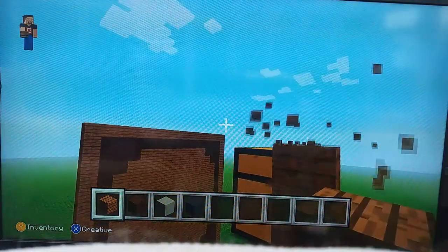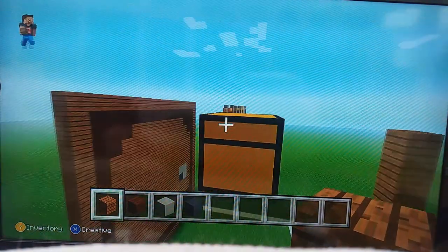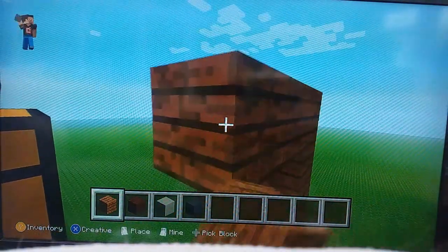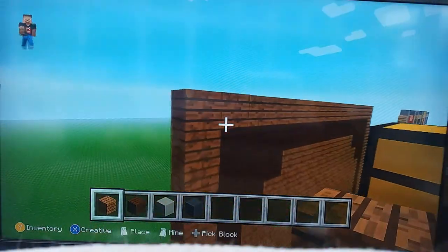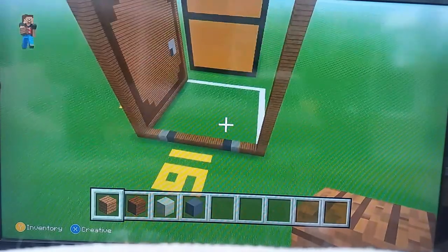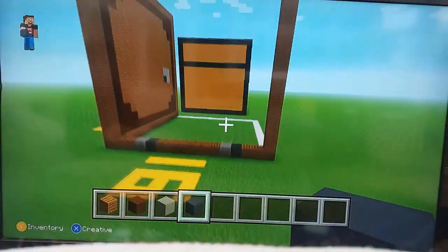I think I've gone one too high — actually no, it's one too low. I need to put one more on top; I was right the first time. So now all you want to do is connect the spruce planks: two spruce, light grey, grey. Come to the other side — two spruce, light grey, grey. Fill it in with spruce. Make sure grey is at the bottom and light grey above it — sorry about that. So it should all match up nicely.